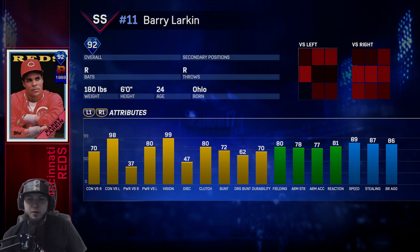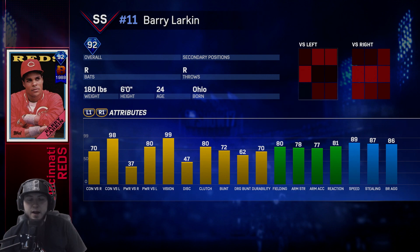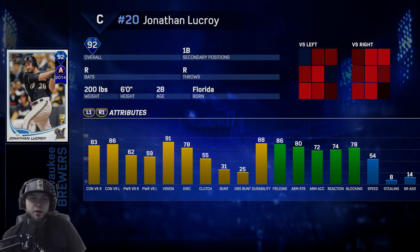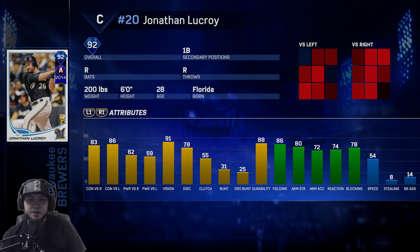Barry Larkin is the Reds reward — 99 vision, really good. He has pretty good fielding with 80, 78 arm strength, speed at 89. For his hitting stats versus lefties he's really good at 98 contact and 80 power. Versus righties he's kind of average at 70 contact and 37 power.